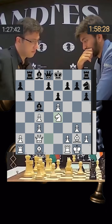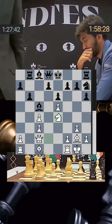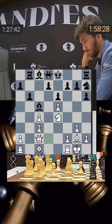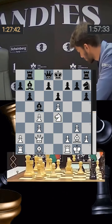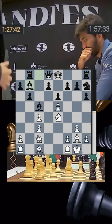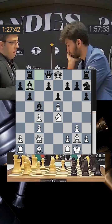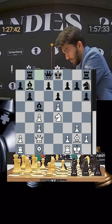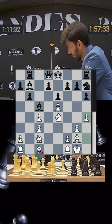The pawn comes up to b6, knight jumps to e4 — a very, very good square for the knight. Nijat has actually played well in the opening although he's taken a lot of time on the clock. Bishop b7 is played. Gukesh has one hour 57 minutes while Nijat is down to one hour 27 minutes — a 30-minute time lead for Gukesh. Nijat now plays his pawn up to h4.